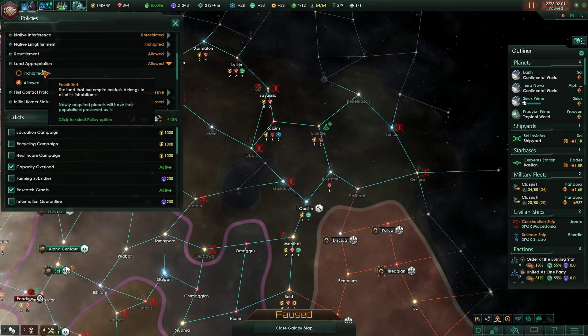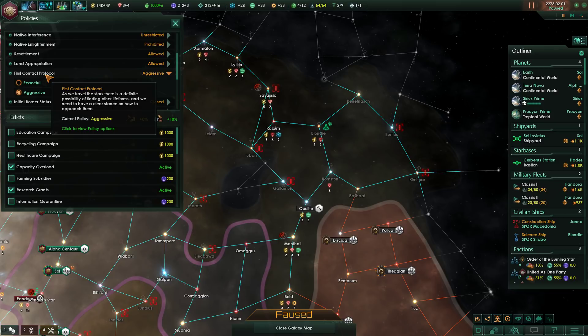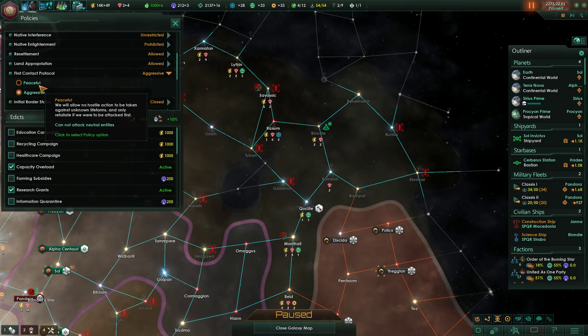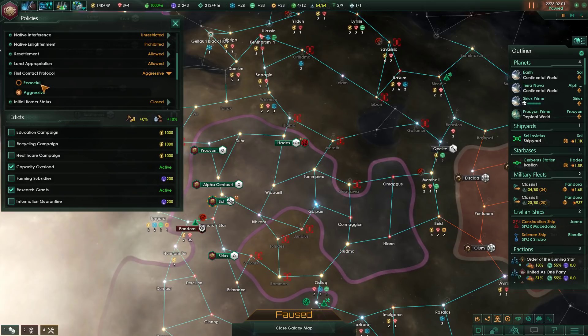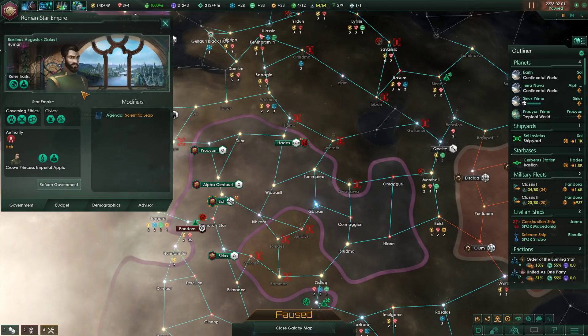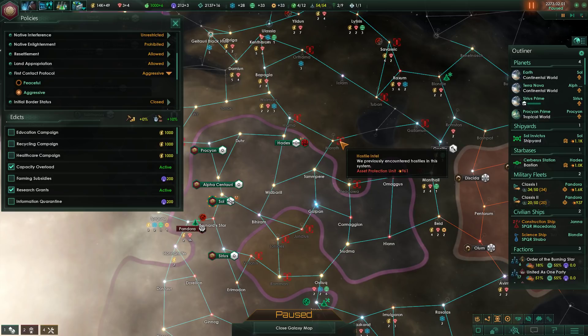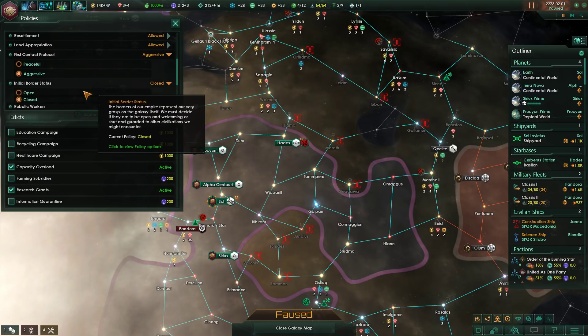We're the Emperor — we say where people live. There's also a policy about newly acquired planets and tile appropriation from non-citizen species. First contact protocol is currently aggressive: unknown dangers may hide among the stars, so we must be ready to strike without hesitation. I think I might want to change this to peaceful — we don't need to be aggressive. Actually, looking at the hostiles, it says hostile right here so they're not neutral. We'll keep it there. Initial border status is closed — that's fine.